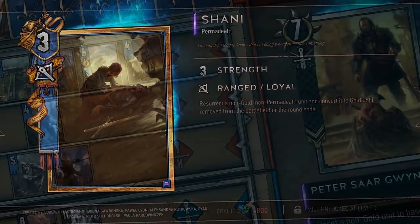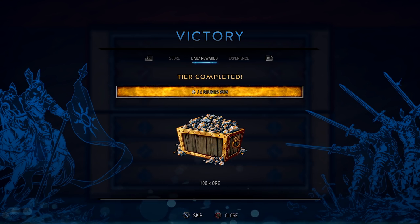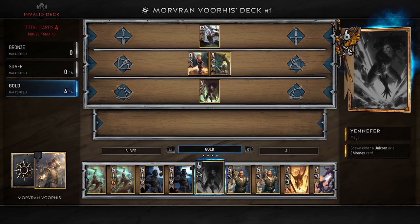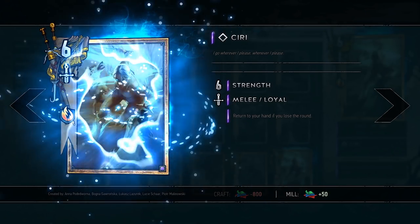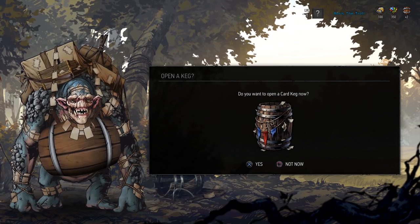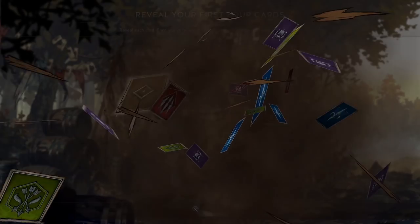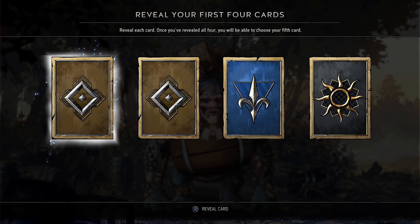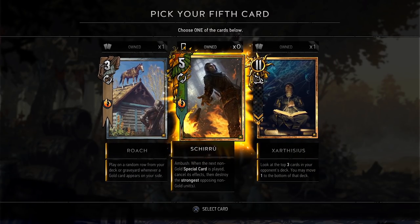As you fight more battles, you'll gather the experience and resources you need to explore new and original tactics. You'll build your own decks and unlock new cards either by crafting them or by buying kegs from Shoup, a card-dealing troll. Each keg contains four random cards and a fifth one guaranteed to be of higher value — you'll be able to choose one out of three.